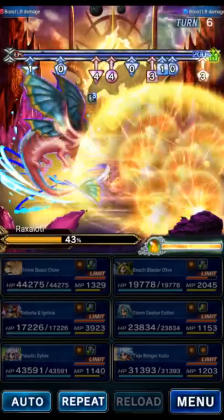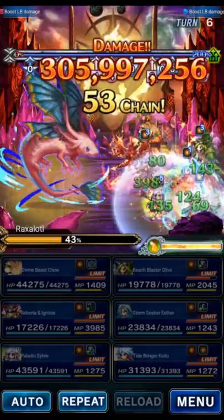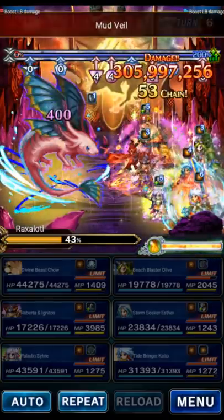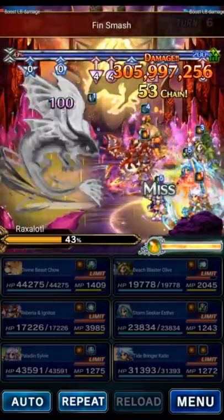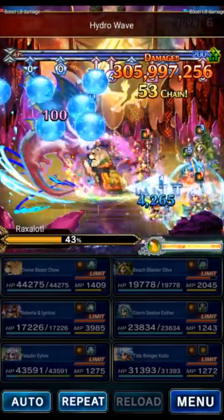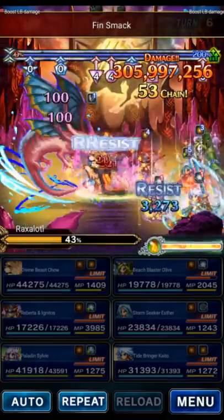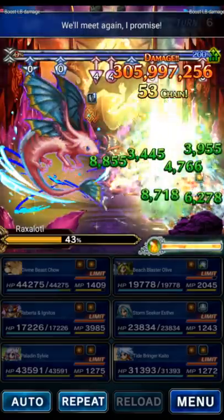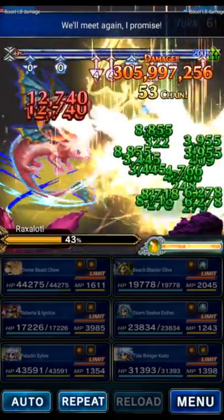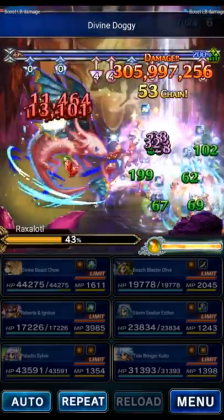This is the physical damage turn. We're going to Mirage the majority of it — some will hit Sylvie. But thankfully the boss does not have those Attack and Magic buffs anymore because Kaito removed them. The only reason it's a little more dangerous than Phase 1 is we no longer have Sylvie's Magnus mitigation — we only have 60% general mitigation from Chao instead of 85%. But it's going to be okay.